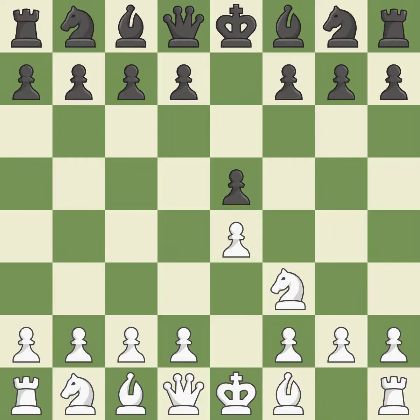The move Nf3 advances the knight toward the center, engages the e5 piece in combat, and sets up a castle. Nc6 defends the pawn on e5, advances the knight toward the center, and scans the d4 square. The Ruy Lopez Opening develops the bishop to immediately attack the knight on c6, the lone defender of the e5 pawn.